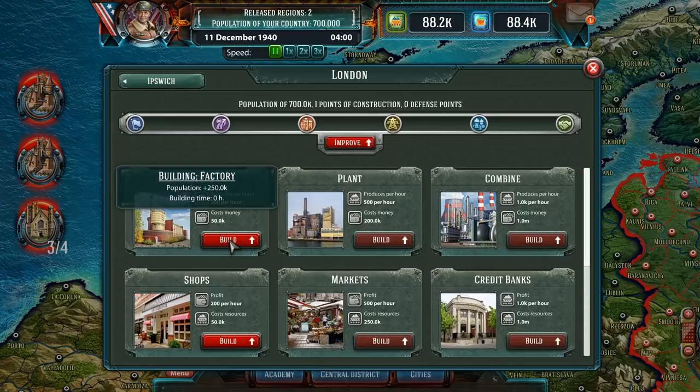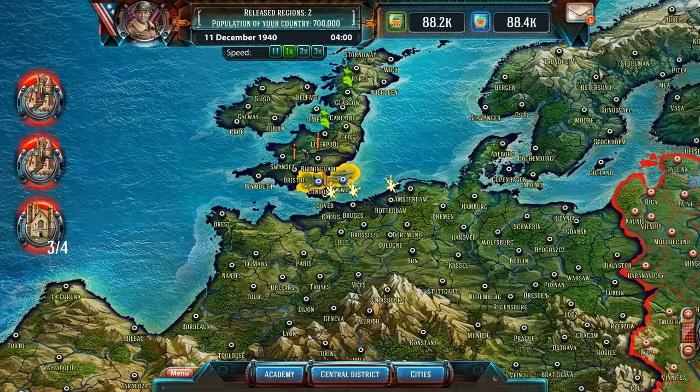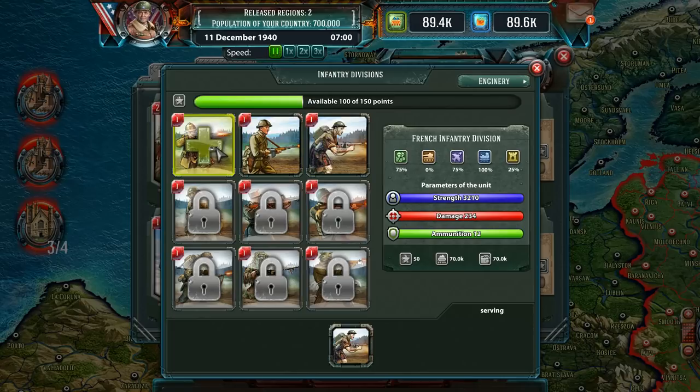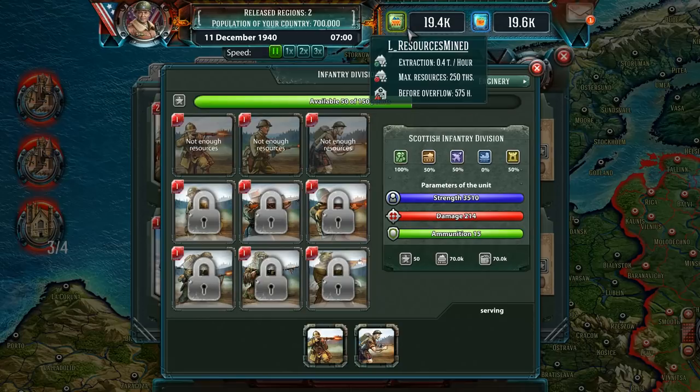We're going to need some military to take back what we just lost. We can increase population, which produces different resources per hour — profit. Interesting. We're going to have to think about that as well. Back to central district. We can now hire infantry. I'm looking for something that's good against planes — that's 75% effective. Let's do another infantry unit, and we're down to 19.